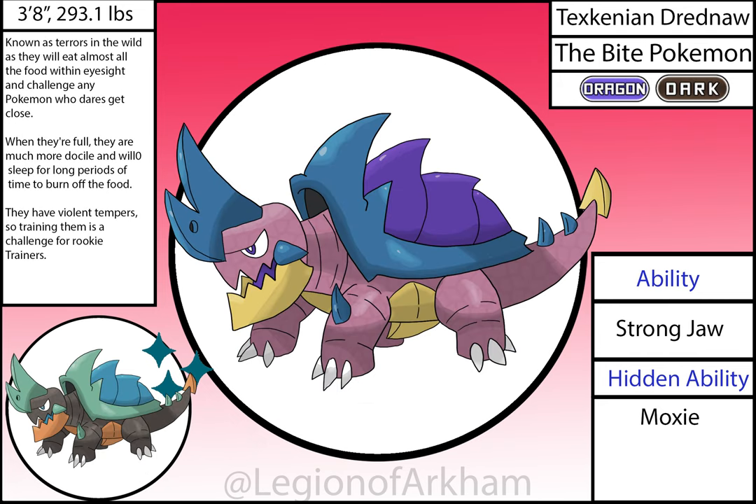Texkinian Drednaw, the Bite Pokémon — another Pokémon that didn't change much in the reboot. The main change was a slight shift in color for the main body and for the tail spike. The shinies for this line also got a major overhaul since the originals were a crime against good taste.